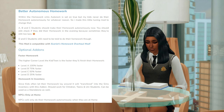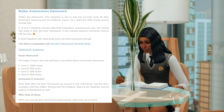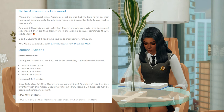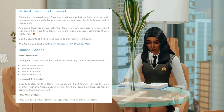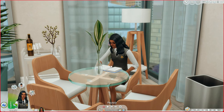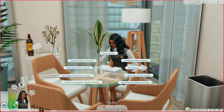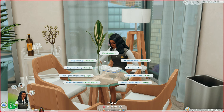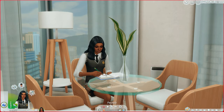Your sims will also autonomously put their homework in their inventory. The last add-on is NPCs only do their homework at home, so if your sim invites a classmate over, they won't autonomously do homework at your sim's home. The Subject Homework mod lets your kid and teen sims raise their skills through homework — clicking on homework lets them raise skills in certain activities, which is especially useful if you have Discover Uni and want your teen to earn a distinguished degree.